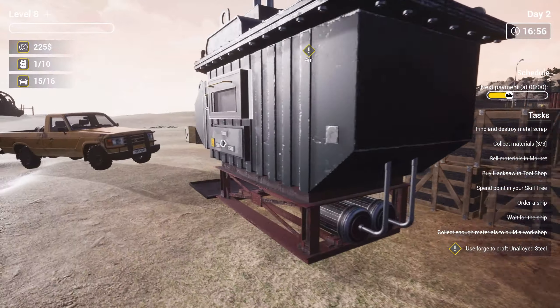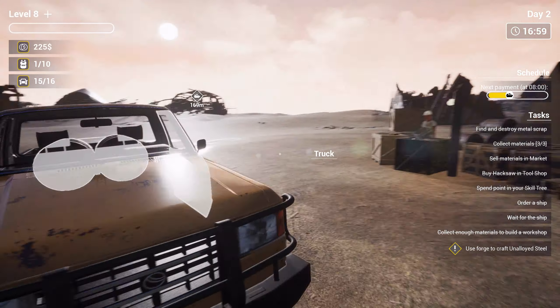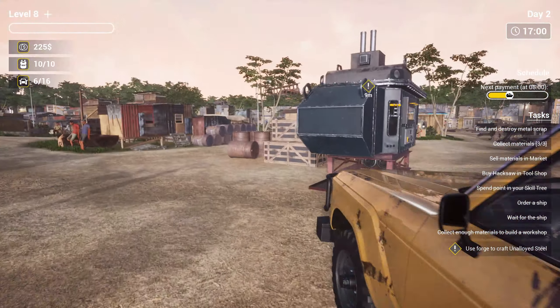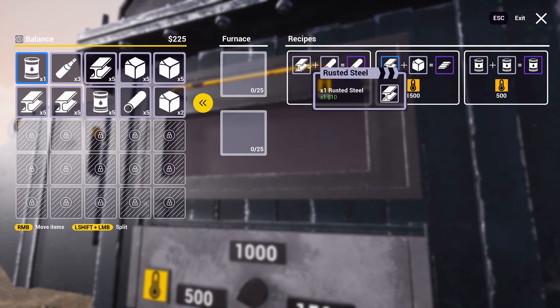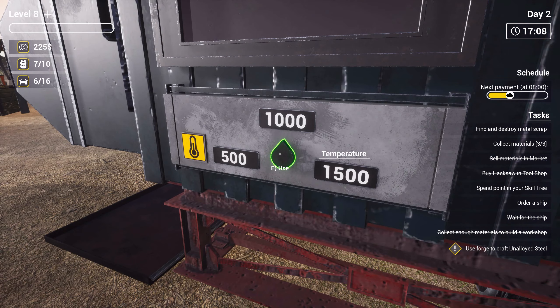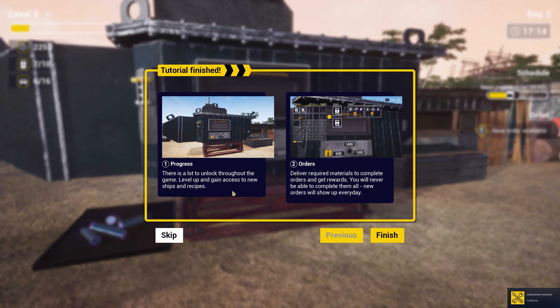So we can actually melt stuff down. We can get unalloyed steel, cast steel, kerosene — basically we can make better stuff to sell out of all of this. Let's try some if we can. Use melting. We can select the temperature here with a big knob. Cast iron and steel — we don't really have any steel, we've got rusted steel and copper. So at a thousand degrees — oh, we can actually put more in. But I don't have any more copper. Do I need to just wait? Or was that already it? There is a lot to unlock through the game.